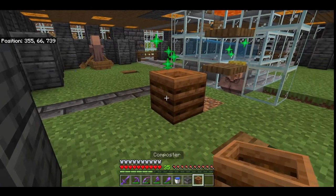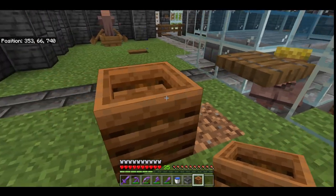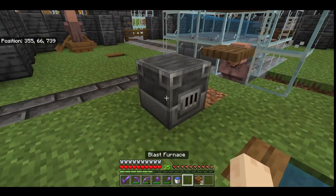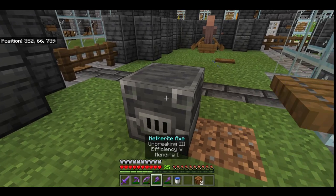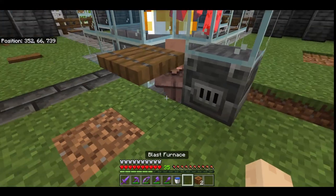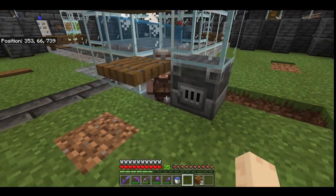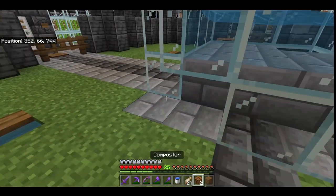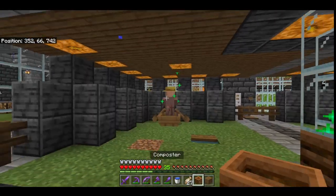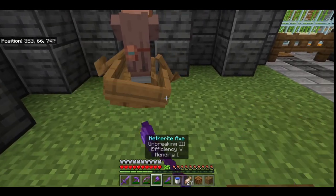Next let's assign some jobs to our villagers. I do not want this guy to be a farmer — I want to trade with him, so I'm going to put a blast furnace there. I'll knock out the glass and now he has a job, so I can trade with him as I please. You're going to want your other villager to be a farmer, so you can assign a composter to him. Now he's a free range organic villager.